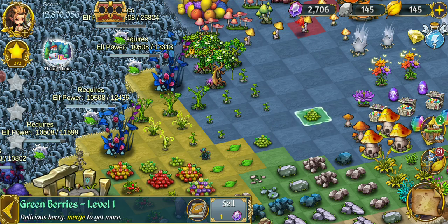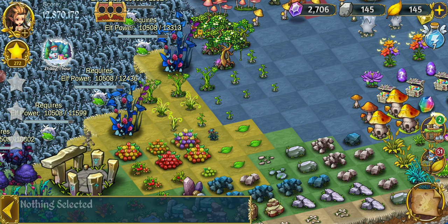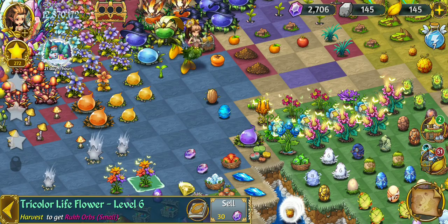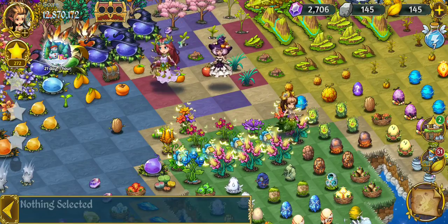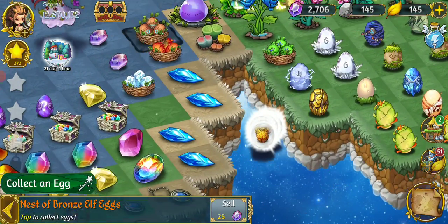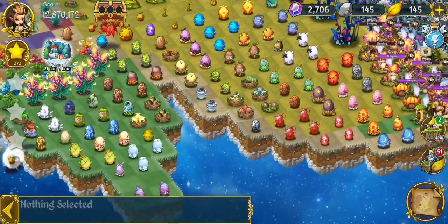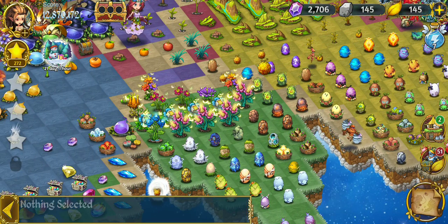With egg chests, the more expensive they are to open, the more likely they are to have a rarer elf egg inside them, but it's a little bit of an expensive gamble so I always hesitate. Right now we've got scorching elves, the bronze elves, and the ice elves. I also have two purple elf eggs plus one other one, and I don't have any more purple mystery eggs, so those are just going to hang out and wait until I have more. The wood elf — I only have one more of those.